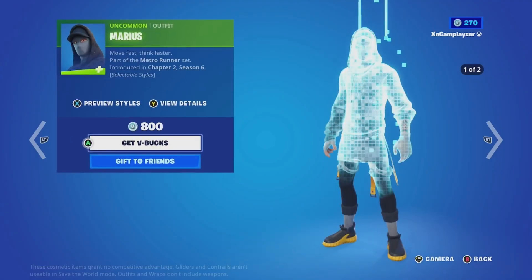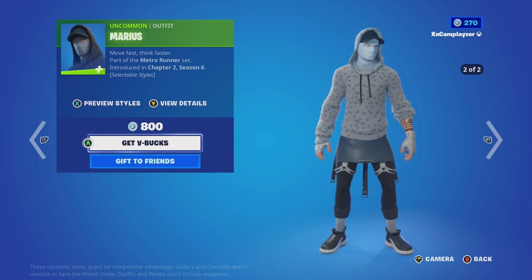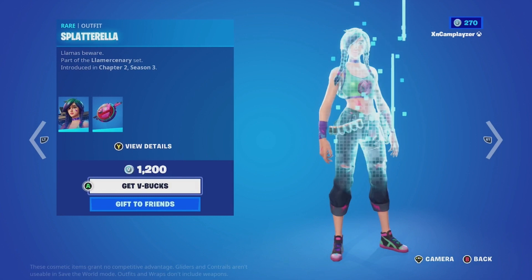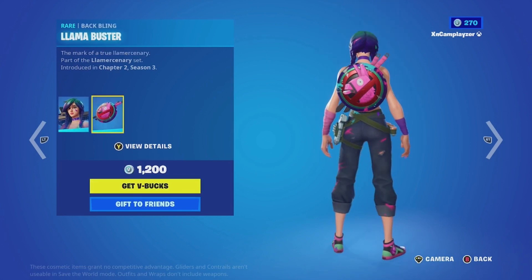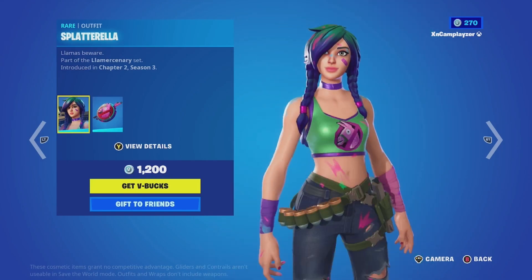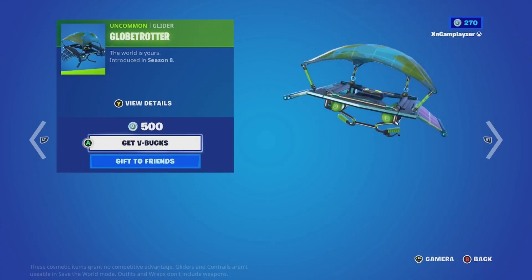Over here we have... how do you pronounce that? Marius? He has two different styles. Splatterilla. And to be honest, I kinda do not like this backbling. I kind of actually like this glider though — Globetrotter.